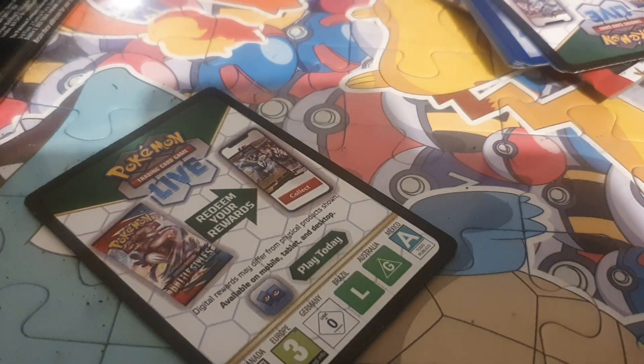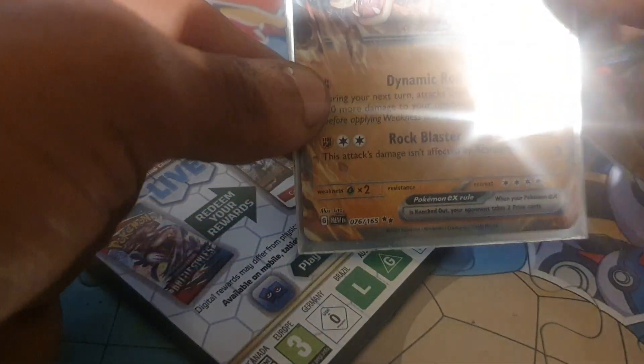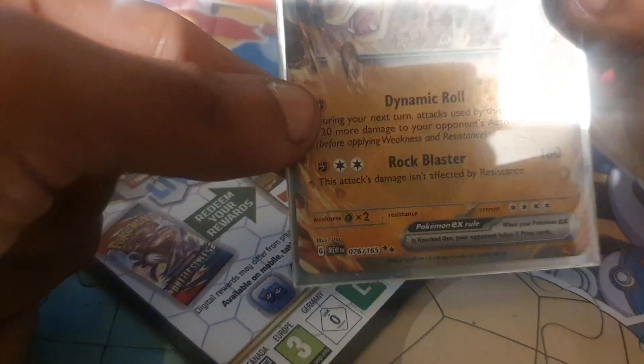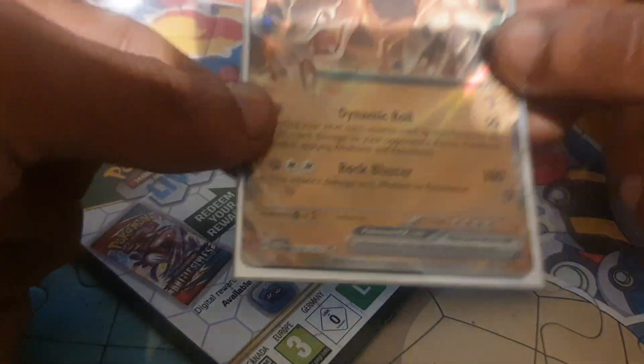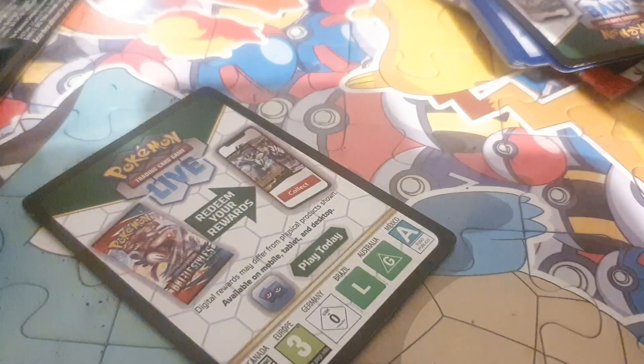Before we get on with that, let me just show you what we pulled from the last pack. We had a Golem EX, 330 health points, fighting type Pokemon; a Tentacool; a Taurus; and a shiny basic energy. So not too bad.